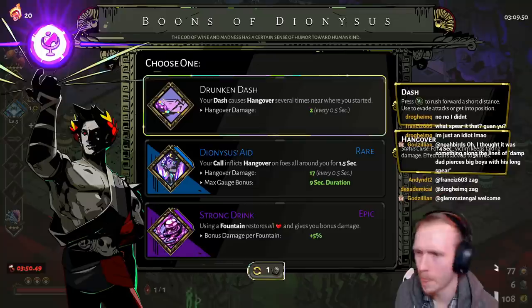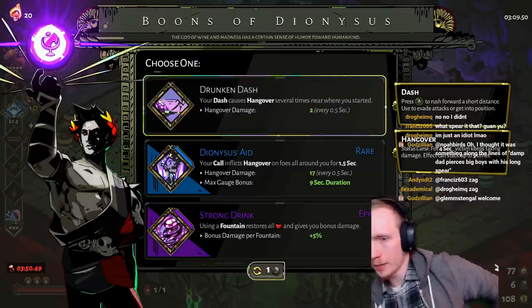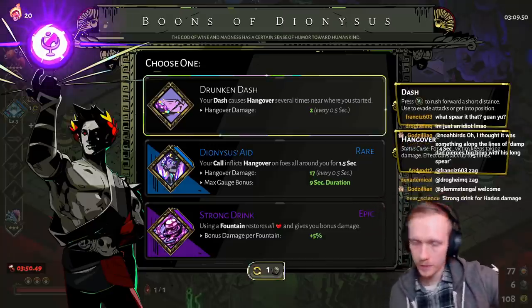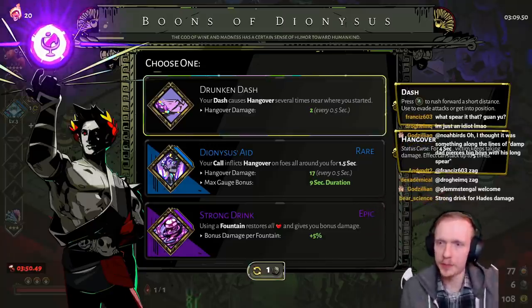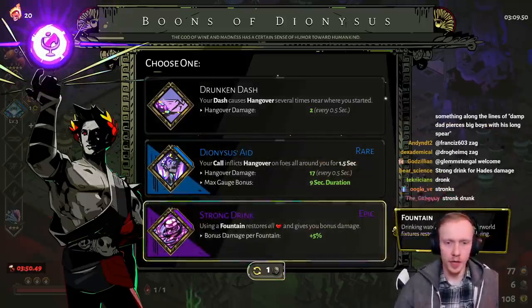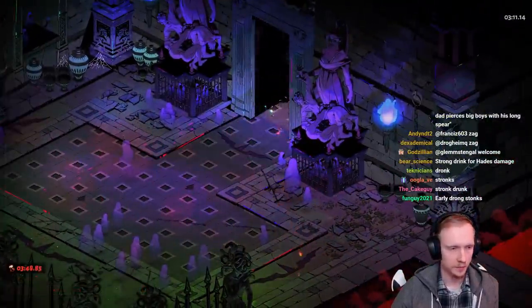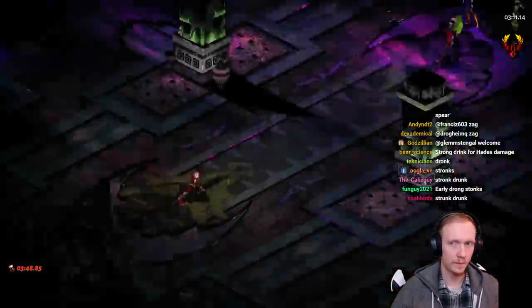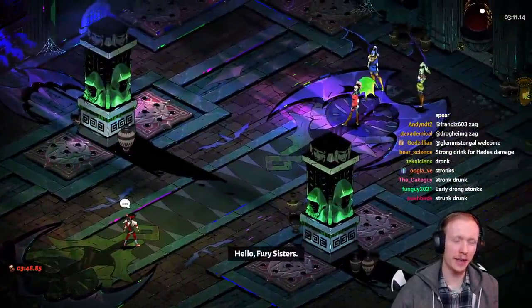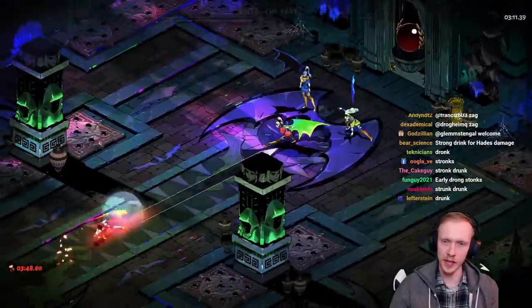There is also Strong Dronk. Kind of early. By Hades, that's 20% extra damage. I'd probably take Zeus' Keepsake to try to get Seastorm, right? You think the Dronk? And just pray - we'll get more Poseidon. This is a pretty big Dronk, I think. The call's not bad, either. It's not that big of a difference, but it's just how it feels.